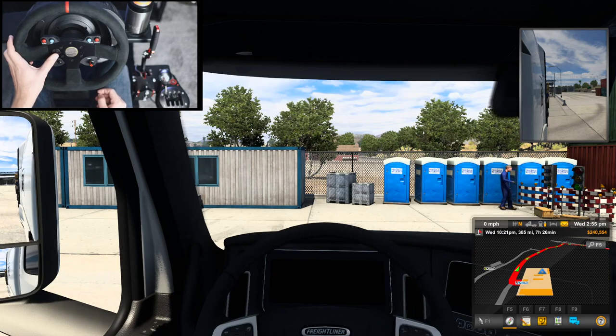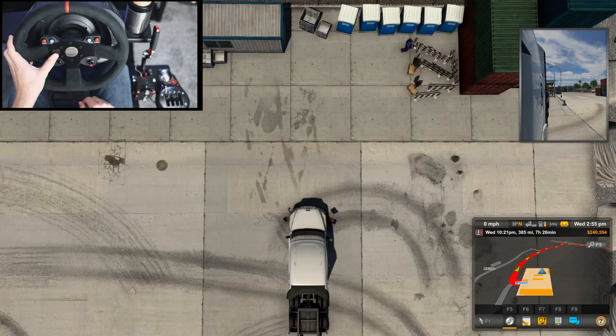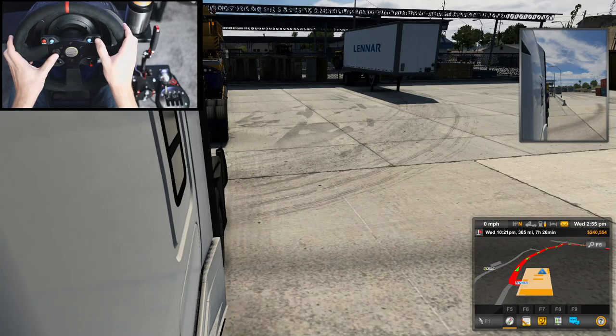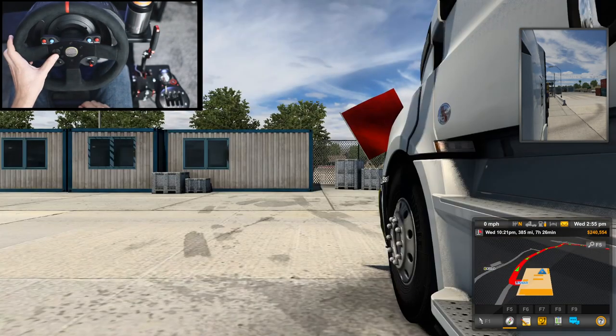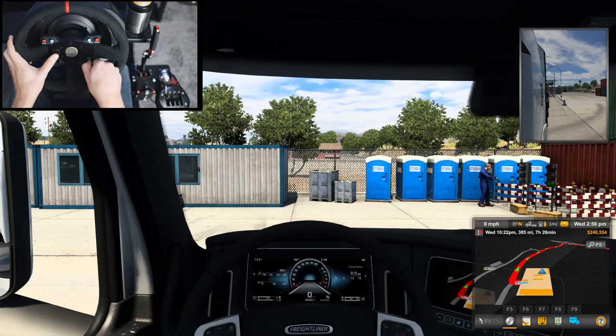What's going on T-Fresh? Welcome back to a new American Truck Simulator video. Today we're going to be transporting an all-terrain crane. This thing is massive, guys. It weighs 77,000 pounds. It's kind of crazy. We're going to get things going and I hope you guys are excited about today's road trip.